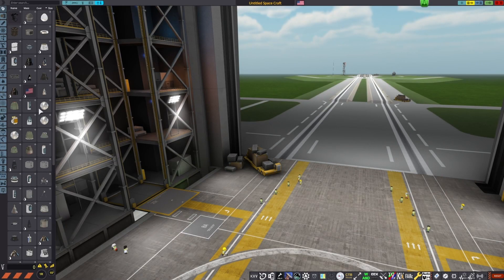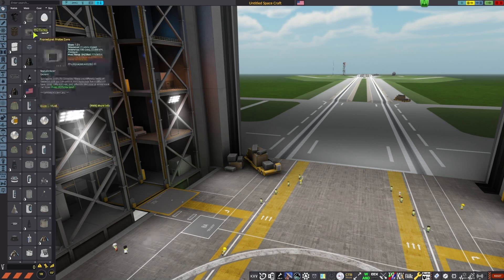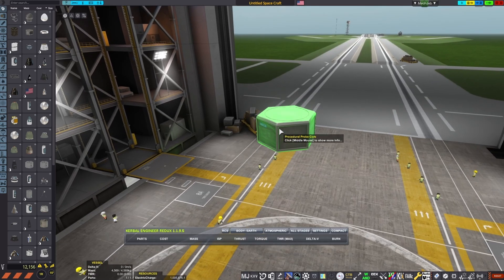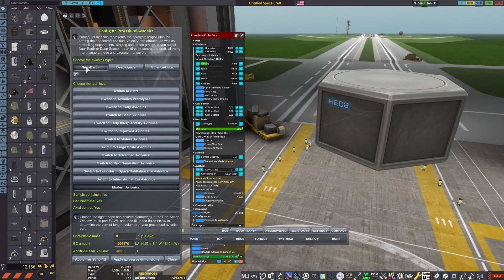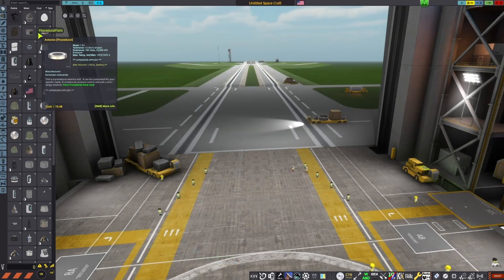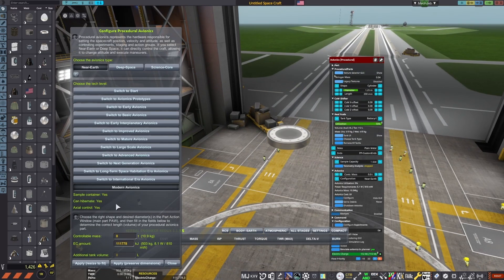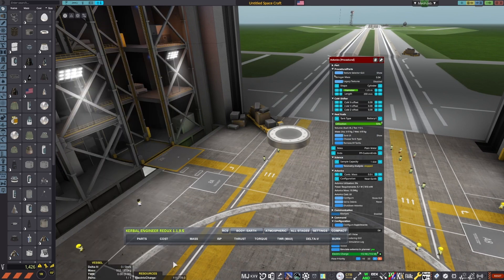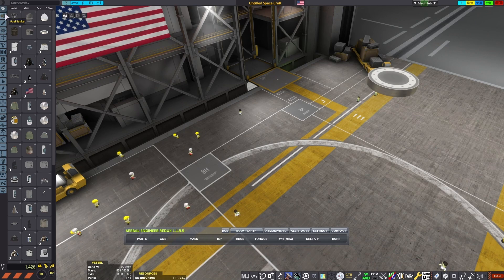Hello and welcome to Orbiting Brick. Today's video is different in multiple ways. Firstly, starting off with vehicle construction, not something I do often. And second, this is Realism Overhaul — you can see from this fancy UI for the procedural avionics. I also have Realistic Progression, though I'm playing in sandbox for this first look.